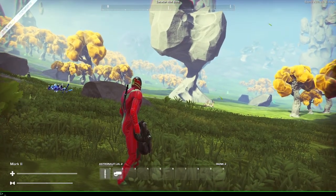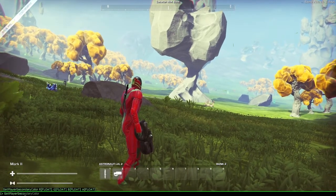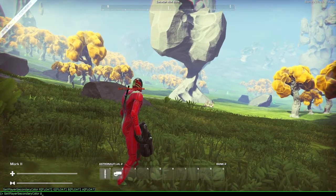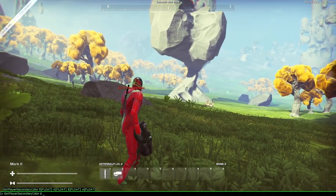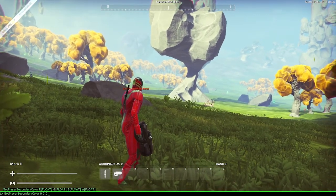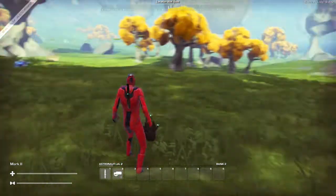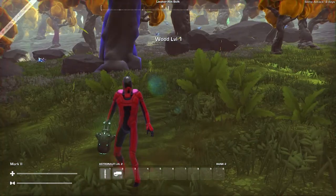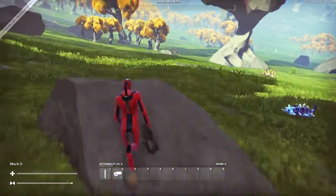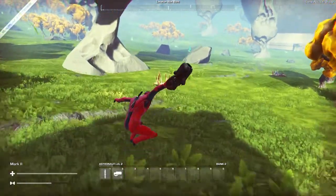I'm going to do the same thing again: 'set player secondary color,' then 0 for red, 0 for green, 0 for blue. There's also an alpha value — it's black, but that's kind of cool. Kind of look like Deadpool or something. But anyway, I'm going to stick with that for now. That's a little tip — you can set your player color manually in-game.